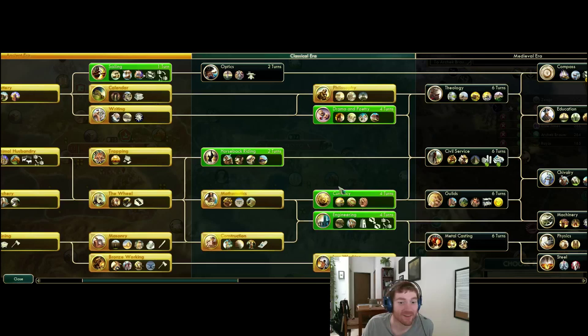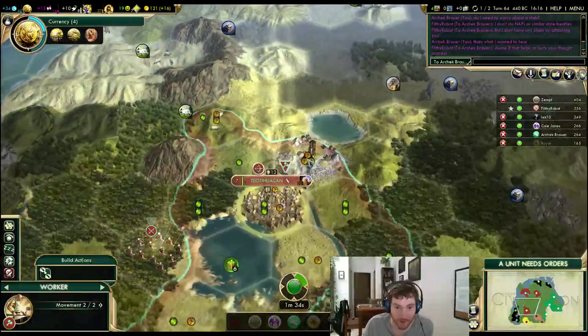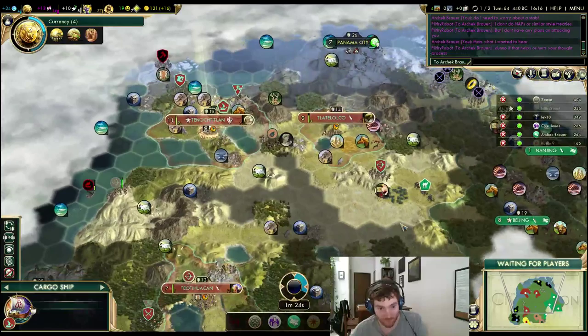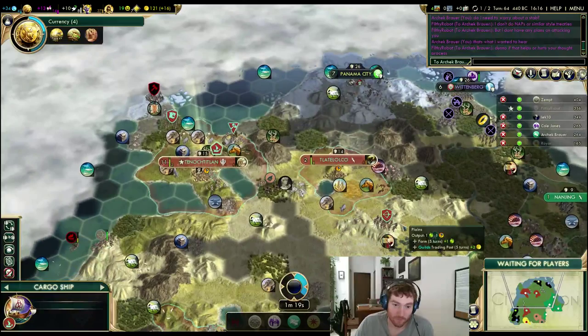Let's grab currency. I need another worker over this way. What are you going to attack him with? Chariot Archers from like a million miles away. I am not going to do that, don't worry. And if he does try to take a look at my capital without my permission, I'm going to make sure that thing dies.